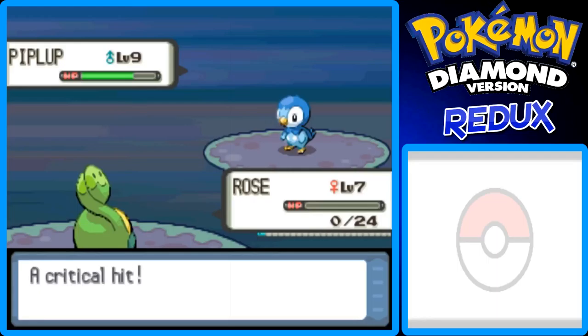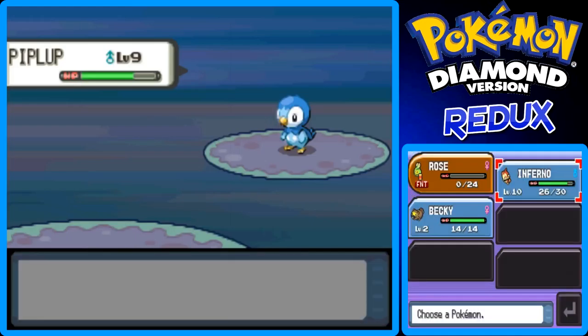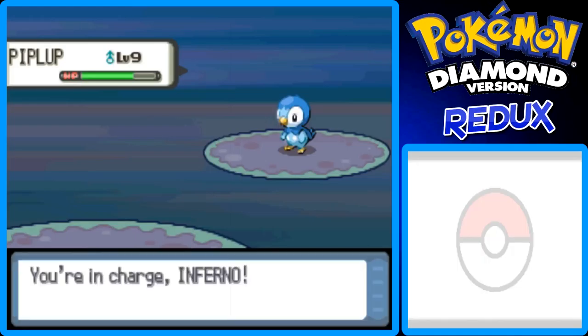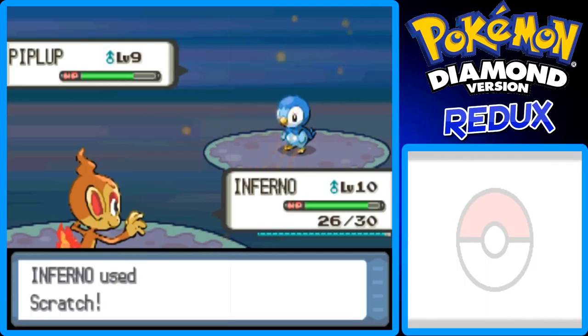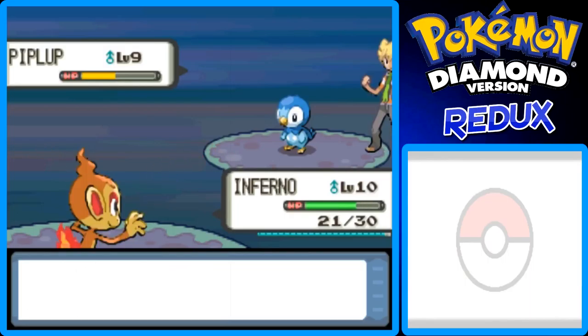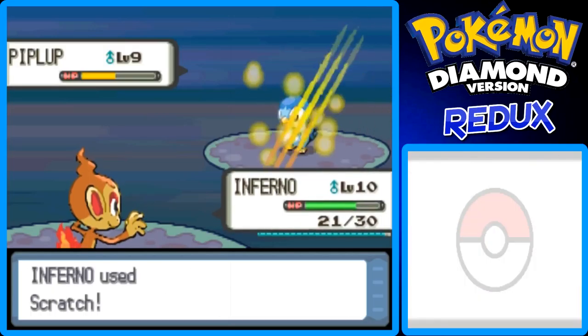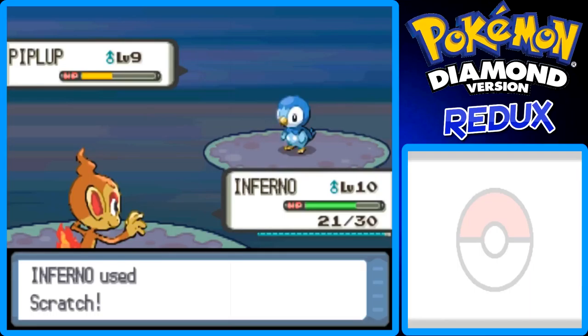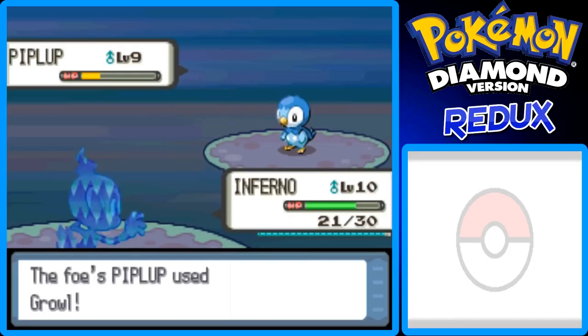Oh, critical hit — are you kidding me? Poor Rose. I wasn't expecting the critical hit. Let's just do Scratch. Piplup just used Pound on us. HP is low, it could be a tough fight. Growl — okay, I'm going to lose some attack, that's fine.